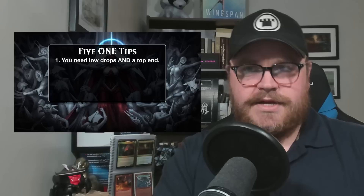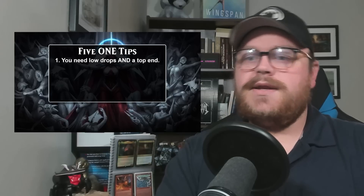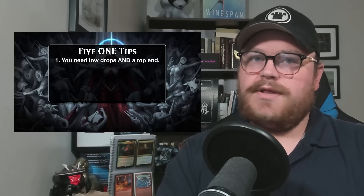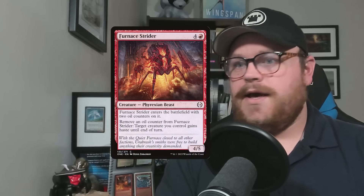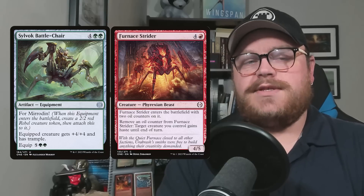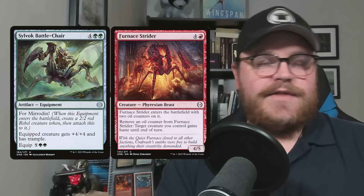Eventually the games do enter into a board stall period, and you kind of need five and six drops to help you push through — like the five-mana four-five with oil counters that can give things haste, or the six-mana six-six trample equipment. You need these sorts of things in your deck. While the format is certainly fast and you need to be playing one and two drops, you also kind of need big, impactful creatures and other things for the later stages of the game.